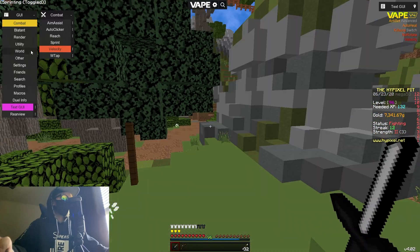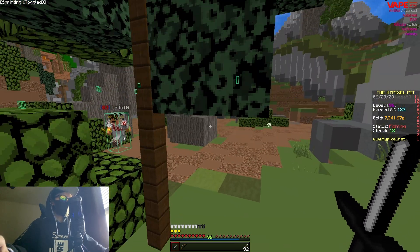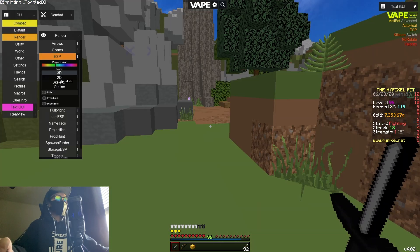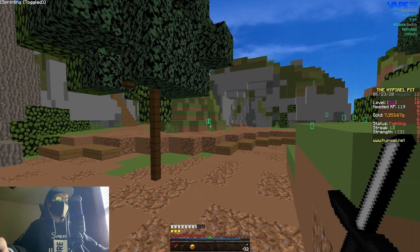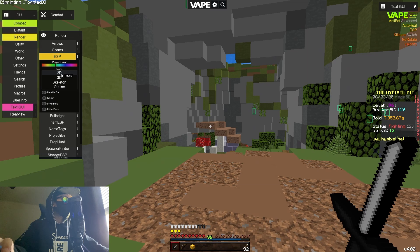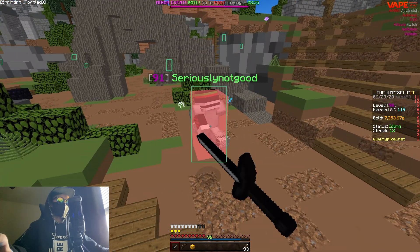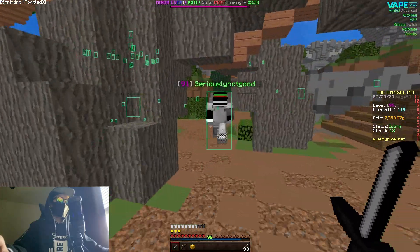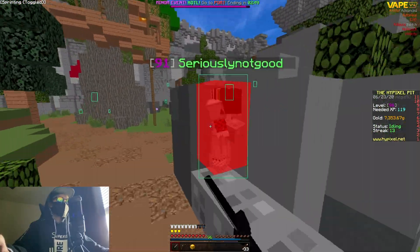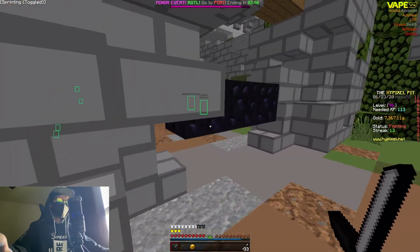We have a 10-streak right now, doing pretty good. We can turn on some other stuff — ESP is also nice. I like to use 2D, it's a lot cleaner. I don't know if they have a corner module for 2D — yeah there's no corner at all, which kind of sucks, but that's fine.